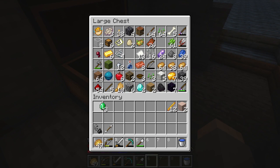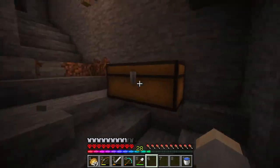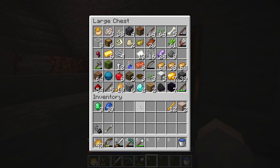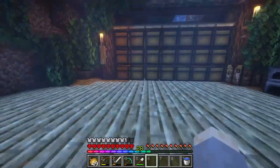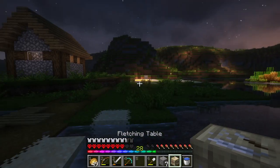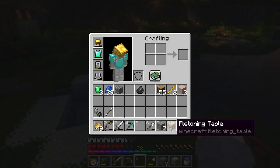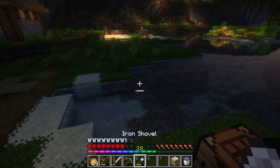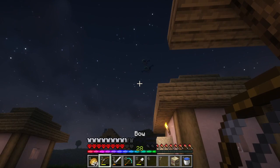We do have three emeralds here. I think one of the trades you can do is trading lapis for emeralds later on. But I think we need a way to initially earn emeralds. It has taken me until nighttime to get the flint for this fletching table, but we now have this. And if you don't know why I have this, essentially it is the easiest way to get early game emeralds.